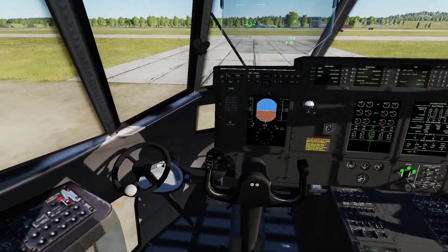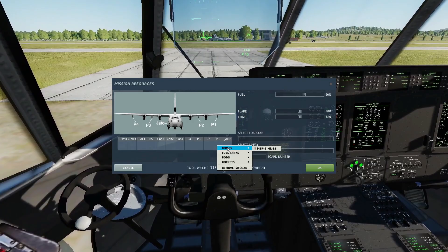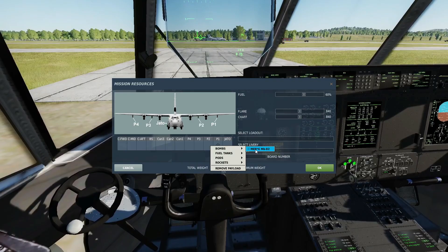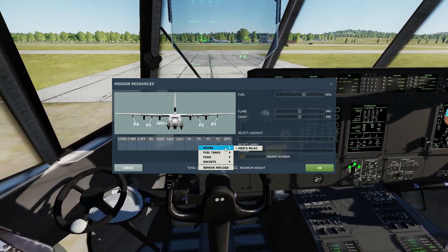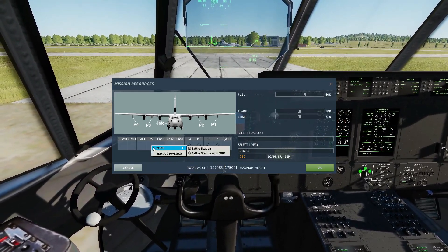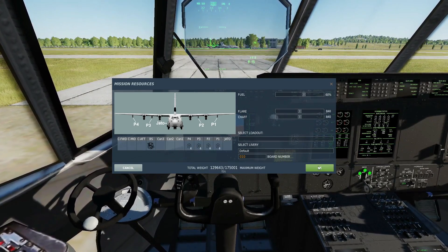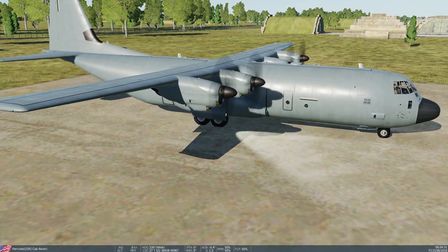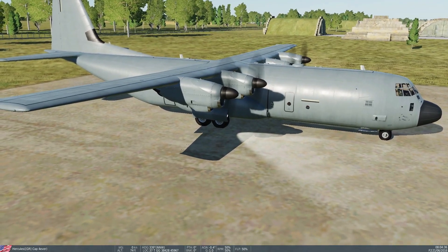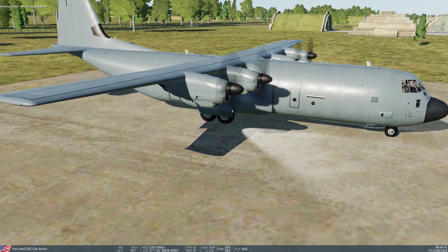We're going to arm up with some unguided bombs. Going to our armament menu to add the bombs — pylons 1 to 4, right-click bombs — a murrack with 6 Mark 82s, and these are slick non-retardeds. That's 24 bombs. We will need a battle station to arm the bombs. We can have it with or without TGP, but TGP does not work anyway, so just battle station and arm up. Since TGP doesn't work, you've got to eyeball it and learn what altitudes and speeds work best for you to drop. It's more like a carpet bomb, to be honest.